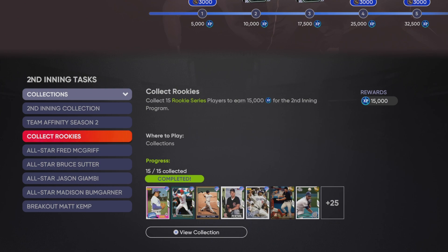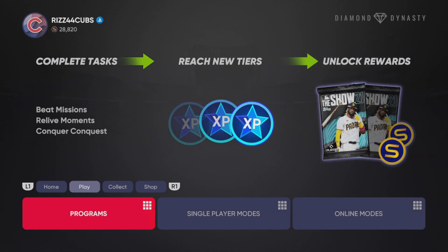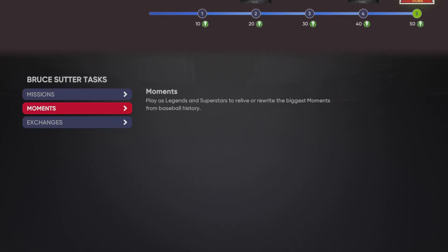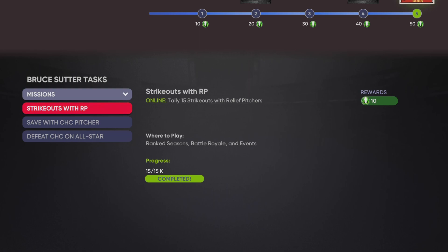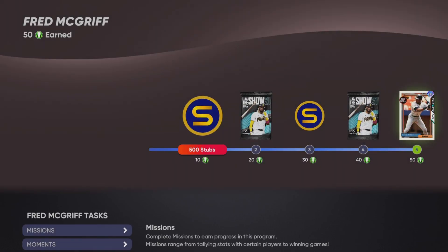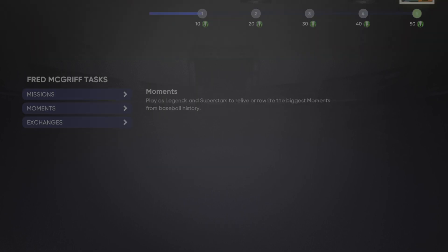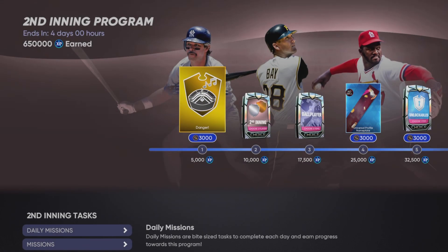I collected the rookies — super easy. Most of you guys will probably have 15 rookies already. There are plenty of ways to get rookies just by playing Team Infinity, showdown, and all that stuff. I got the Fred McGriff and the Bruce Suter. Go over to programs, player programs, and just complete these two. I did the moments, finished all the moments, and then did one mission each. For Bruce Suter I did 15 strikeouts with relief pitchers. For the Fred McGriff I did three home runs with Padres — they were all from Gary Sheffield. That gets you around 70,000 XP for the second inning program just from those two programs alone.